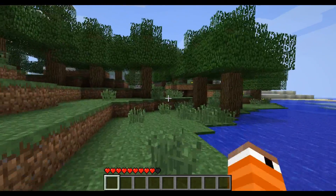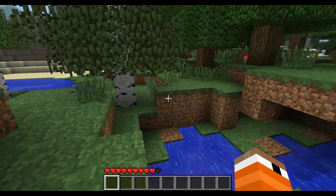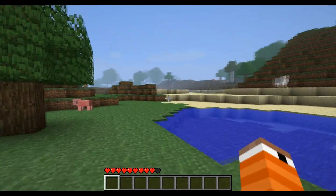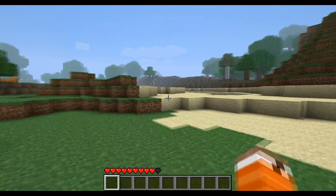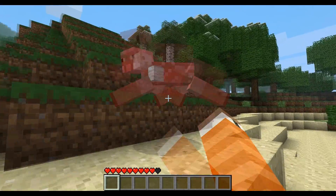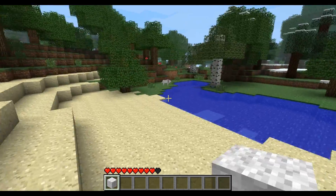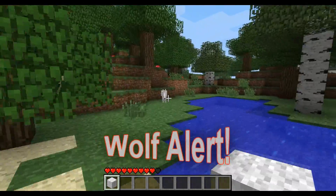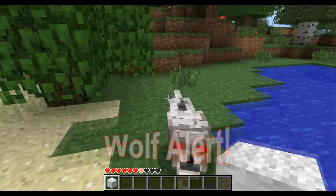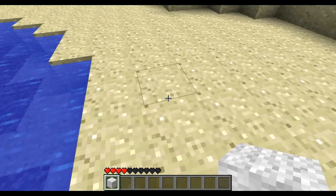I'll head over here. I'll stop recording in a moment. So we've got lots of mushrooms, pumpkins, lava, coal. Everything is on this world. Even sheep. Wolf! Wolf alert! Holy crap. Alright, that's it. I'm going to go cry. See you later.